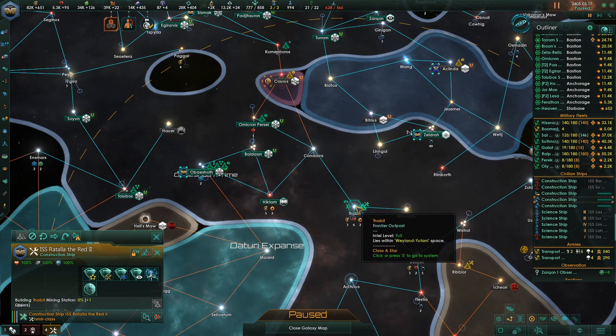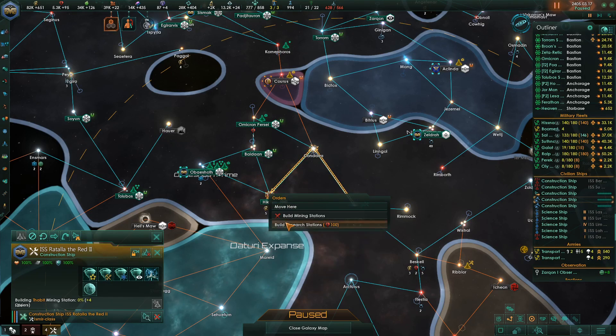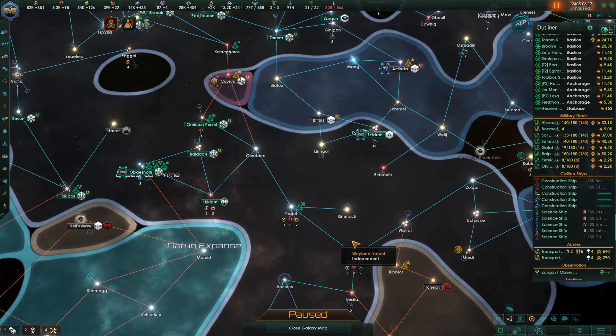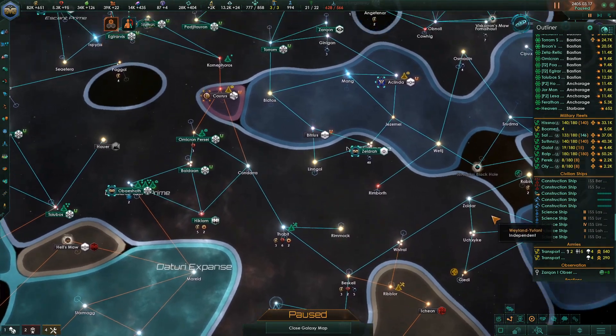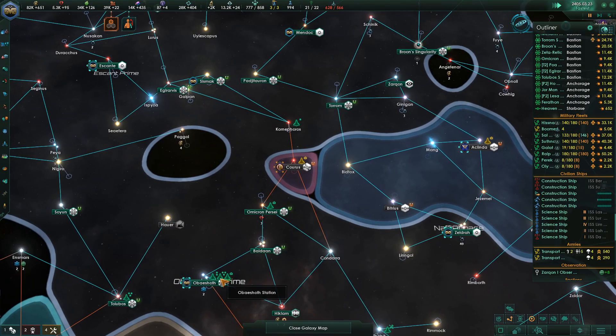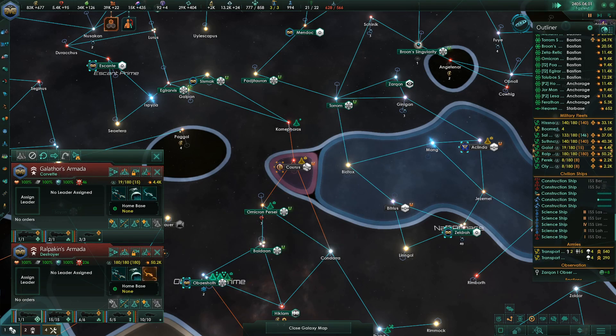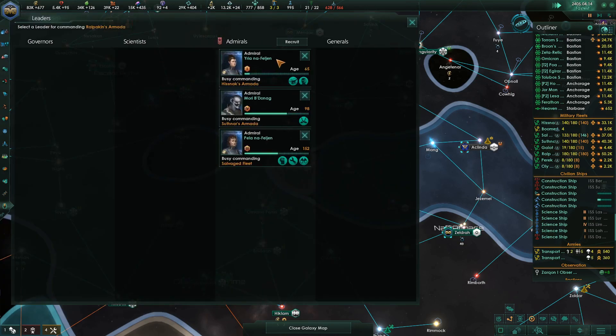We're going to build a mining station there and a research station there. I'm going to get this guy, send him to work here, building all this stuff — get all those things. So one of these fleets...